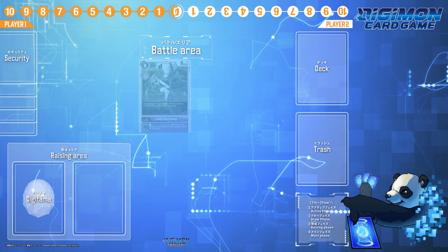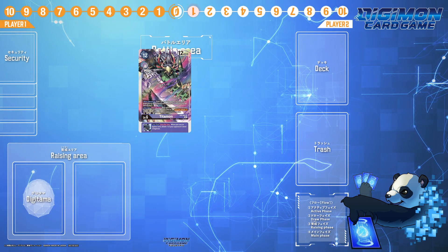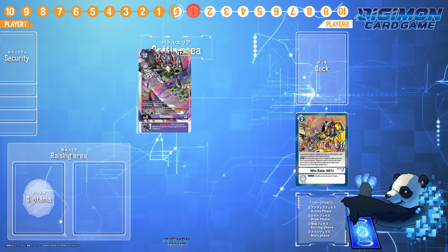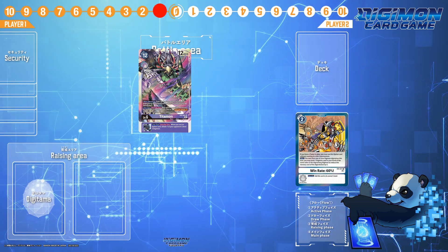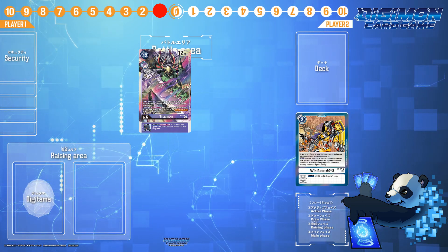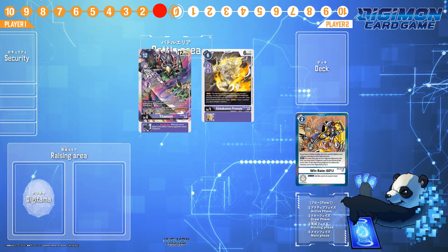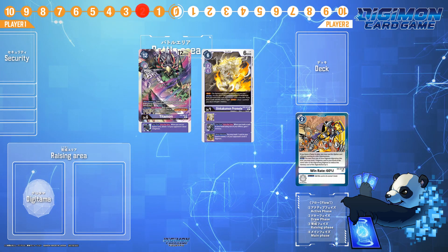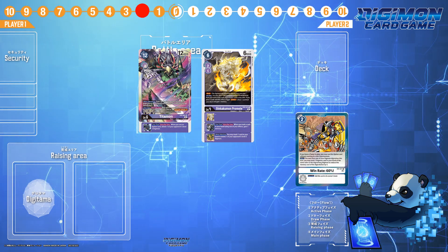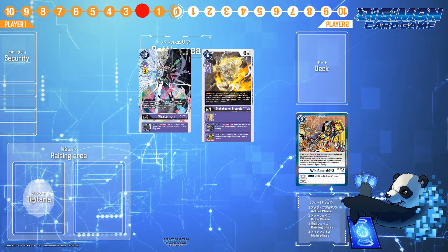For combos, you'll want to set up that level 5 before slapping that Taitemon down. At 3 memory, you'll only pass 1 memory. But if you happen to have Win Rate, you can play Win Rate to Evo into Taitemon for an evolution cost of 2. If you have the Matt Ishida out, this puts your memory to 1. Triggering all of Taitemon's effects, you can play a level 4 or lower from your trash. If Ginkakumon Promote happens to be your pick, you can add the other two pieces to gain a memory and draw a card — that's 3 checks right there if your Taitemon survives. Mastemon is also another option that can dodge that last security check and bring the Promote to do the same thing.